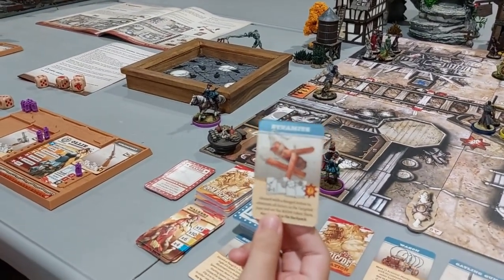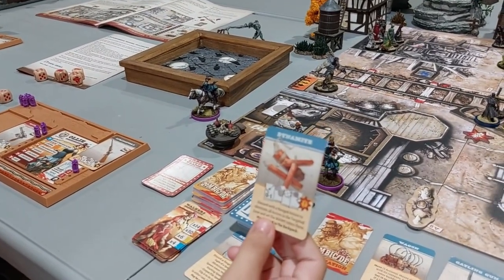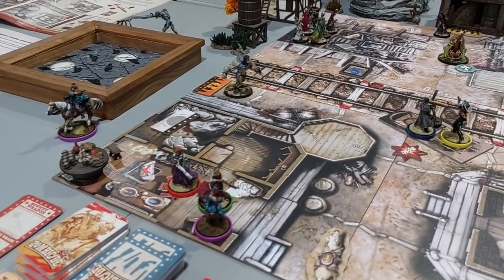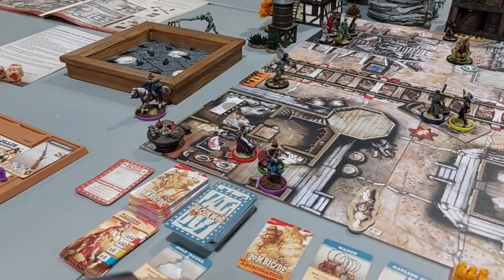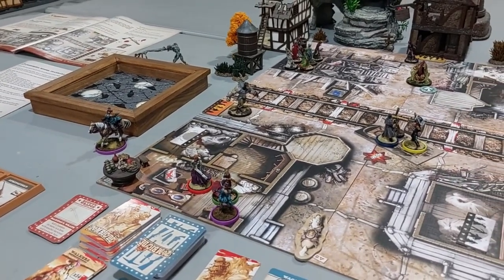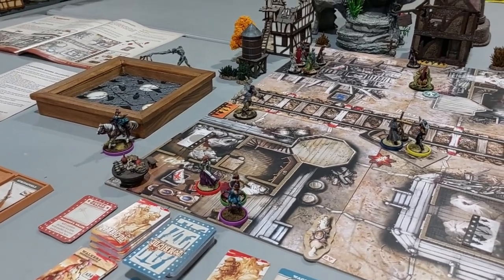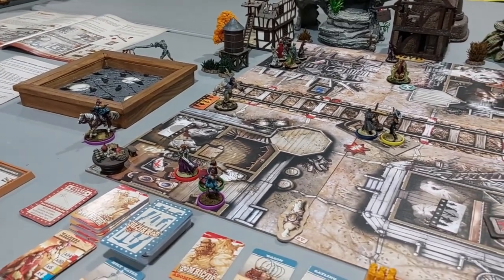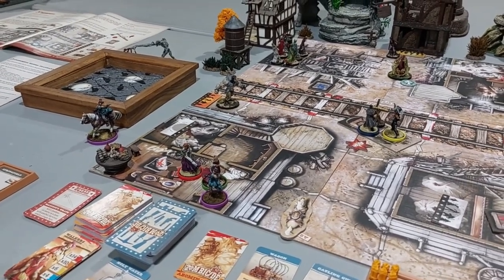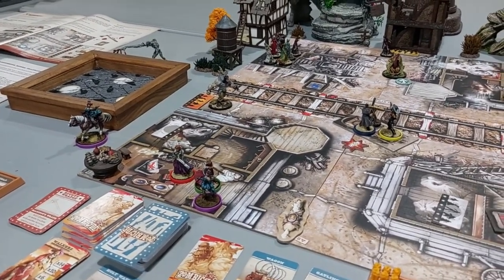Dynamite doesn't get rid of spawn points but it does kill abominations. You can also throw it off a balcony, which is cool. We didn't use Trixie this time, but there's also a jump ability that lets you jump a certain distance — you can even jump over the train. Funny enough, horses can't jump — they don't have the leaper ability.